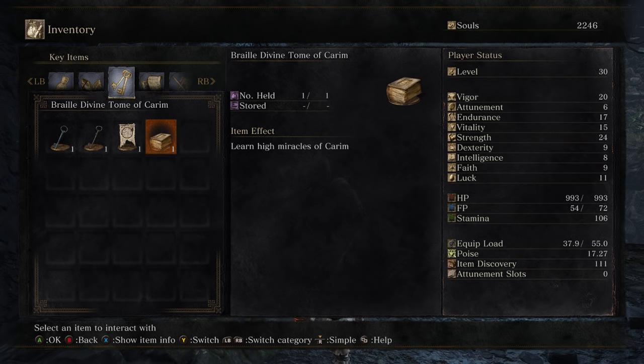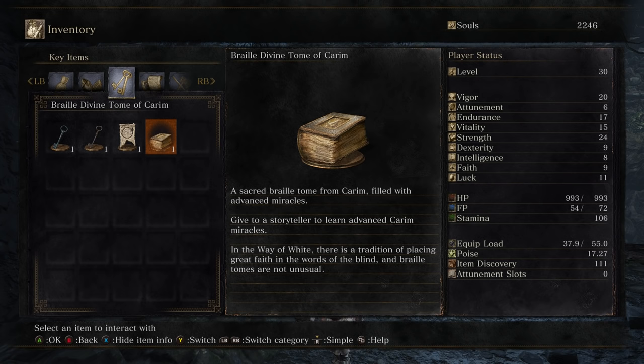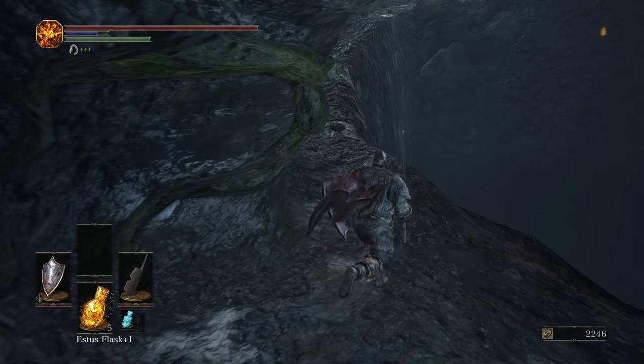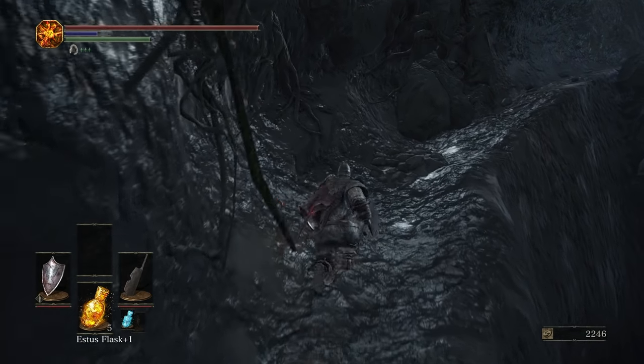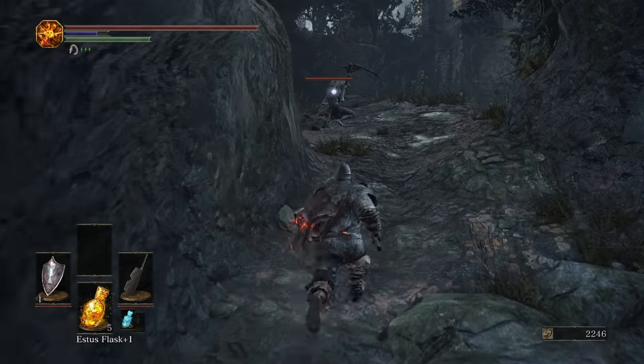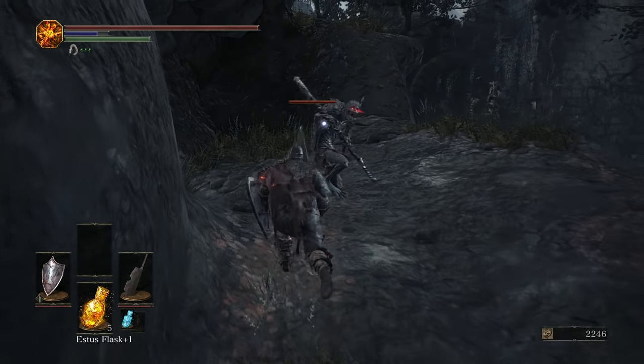As for the Divine Tome, that should go into your key items area. You give this back to the — I guess we'll call it the Cleric of Karim — that is back over at Firelink Shrine, and this will give you a couple of miracles you can purchase. The only other item in this area is an Ember. We're going to go get that right now, and then we hit the Halfway Fortress, which is where things actually kind of split off, as I mentioned at the end of the last video.